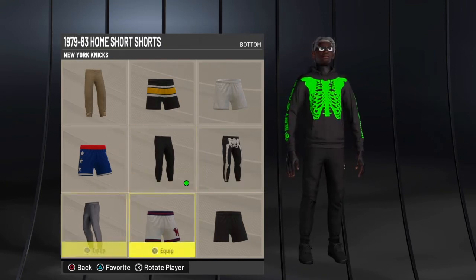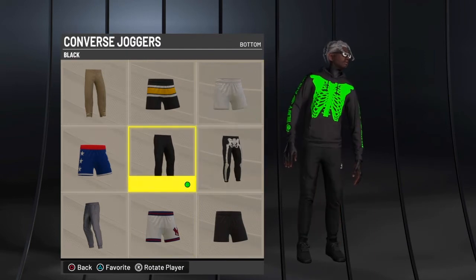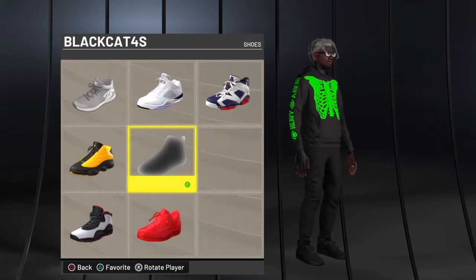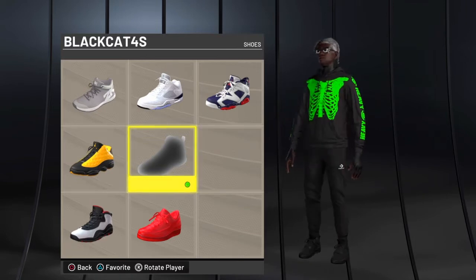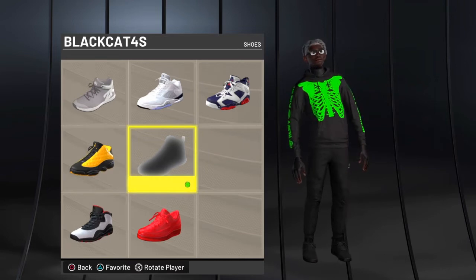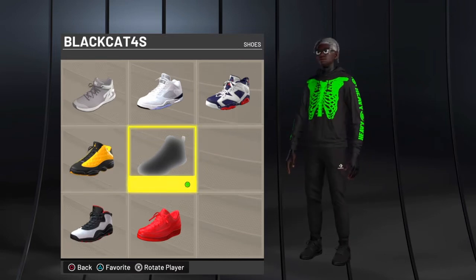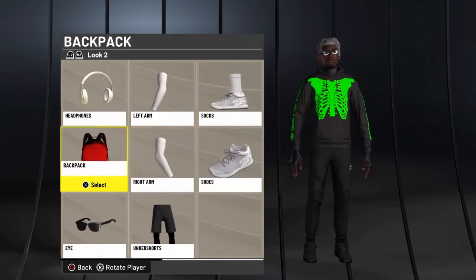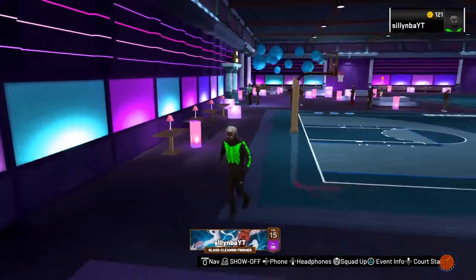You can also do white shorts with fit number one if you cop them. For shoes, you can make some lime green and black shoes — search 'lime green and black Jordans' in MyMake in 2K22 and see what pops up — or you can make these black cat 4s. They cost 10K after you make them, all black 4s with rubber and suede. If you need a tutorial on those, let me know in the comments. That's fit number one.